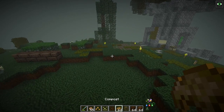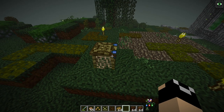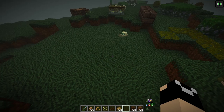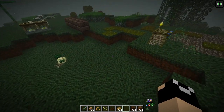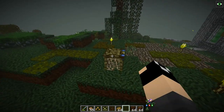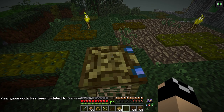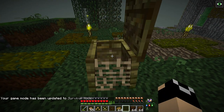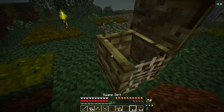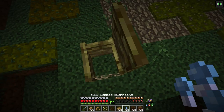We're going to start with the bare basics, which is composting. Within the Betweenlands you're not going to till dirt and stuff to plant things. Plants do not require water, but they do instead require compost, which is made through the composting bin. To open it you just left-click it, and then you place items in.